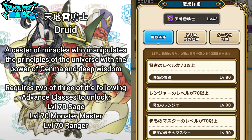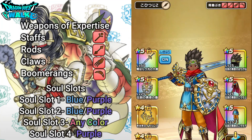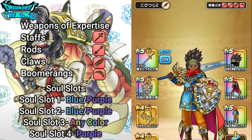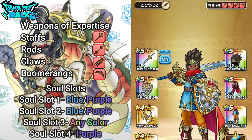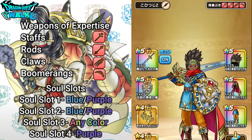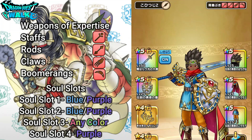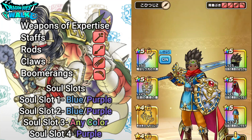So two of those three particular classes. Going back here a little bit — if you go to the stats here, you can see in the top right the weapons of expertise. The weapons of expertise for this particular class are going to be Staffs, Rods, Claws, and Boomerangs. Very unique to this class, especially with the characters that you actually have used them. With these particular stats, it actually does make sense with the abilities that this special class does have.